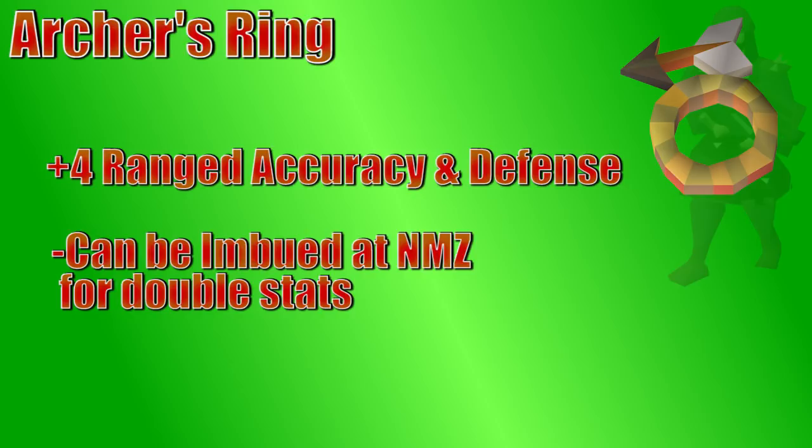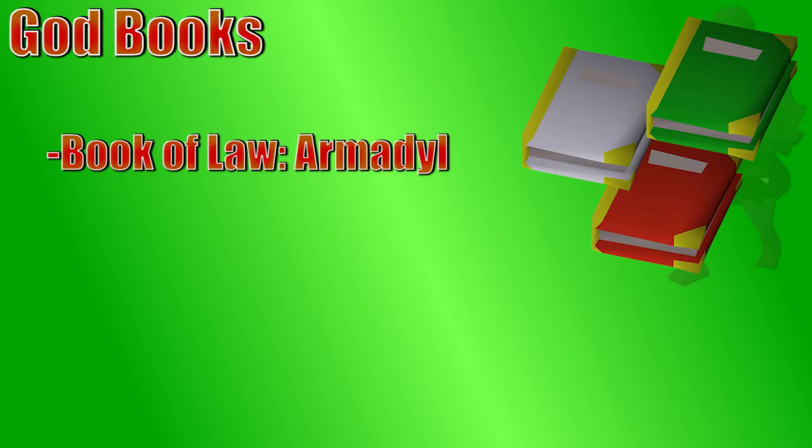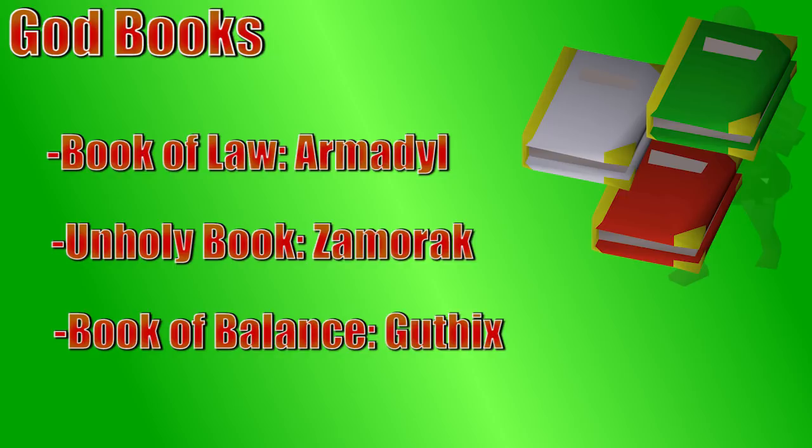Next, we have the God Books, which are a reward for completing Horror from the Deep, and have no specific level requirements other than the levels you need to do the quest. You can get an empty book from Jossik, and then you have to fill it up with four corresponding pages, which are tradable. The books helpful for range include the Book of Law, which takes Armadyl pages and gives a plus-ten range boost. Then you have the Unholy Book, which takes Zamorak pages and gives a plus-eight range bonus, but also gives plus-eight in all other combat boosts, which is nice for bosses that require multiple attack styles. Lastly, the Book of Balance gives a plus-four range boost and plus-four in each of your defense stats and other offensive stats — you fill it up with Guthix pages.